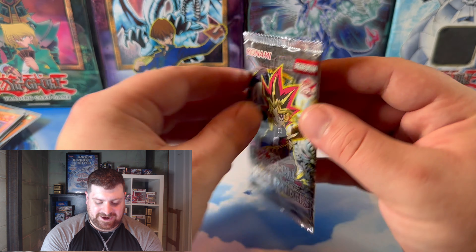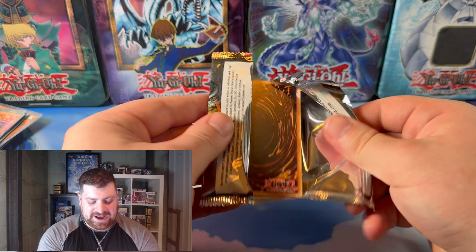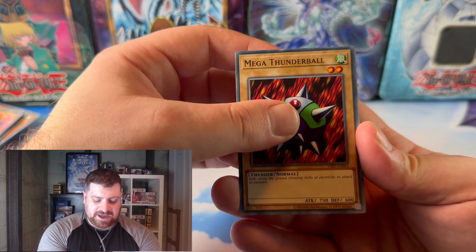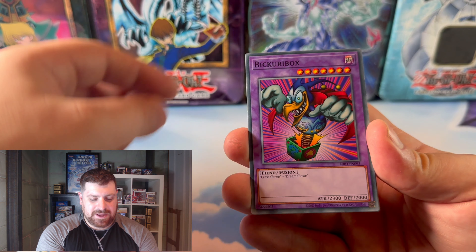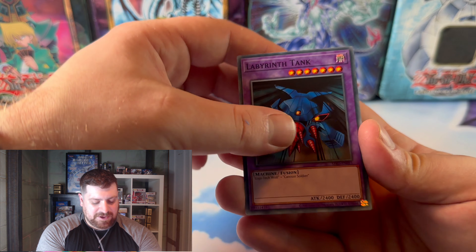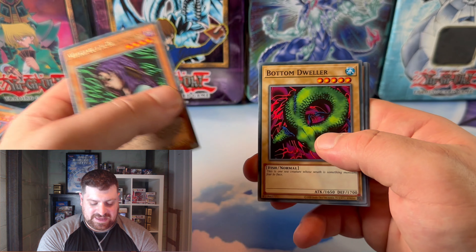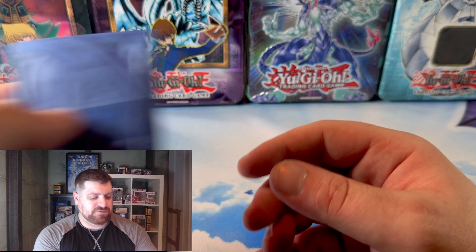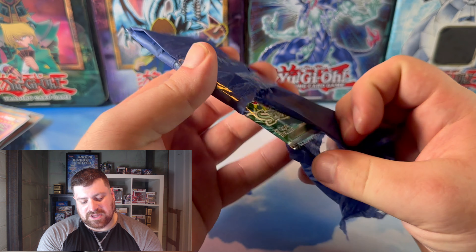Metal Raiders — right after the Metal Raiders video, too. Mega Thunderball, Castle of Dark Illusions, gotta keep it up there with that ring. Vickery Box, Labyrinth Tank, Witch of the Black Forest — very nice — and a Bottom Dweller. Always take a Witch, especially for Goat Format. Search out that Jinzo, right? It's always the go-to.